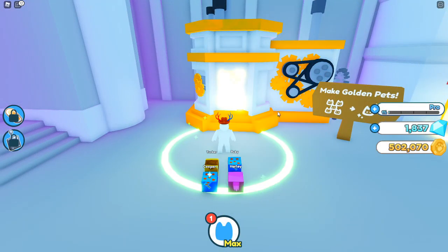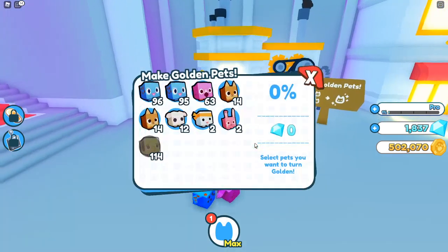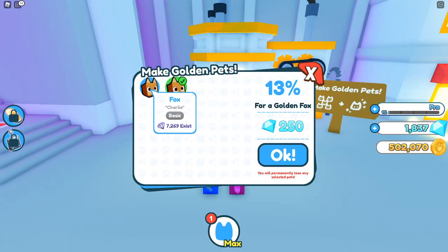It's a 13% chance. But if you put multiple of the same pet, it has a higher chance. It also costs gems. So look, if I put a fox in, I can put two foxes in — it costs more gems but it's got a higher chance.